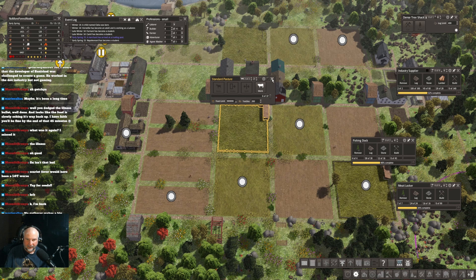Always a sign of a brilliant Banished player when you're collecting the wild food all the time. I've really been resisting the hunting lodge and gatherer and stuff, so let's see if we can squeak it through. I think there's gonna be a downsizing though. We're in early spring and we're just about out of food, so I'm getting a little bit more concerned than usual.